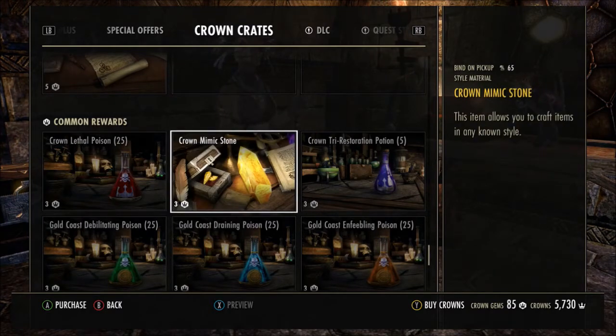I do keep the mimic stones though — they're good for some of the crown store motif styles like the Frost Caster and the Grim Harlequin. At the moment I've got quite a bit of the material for those styles so they just sit in the bank waiting. Maybe I should convert some, or maybe I should just get some more crown gems.